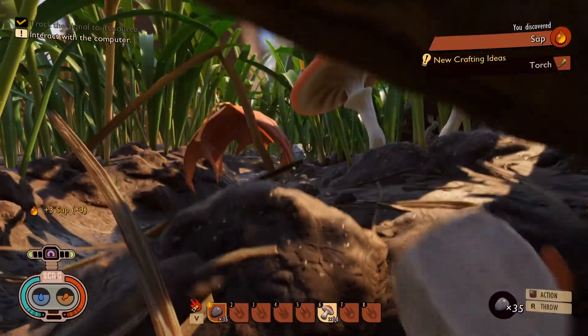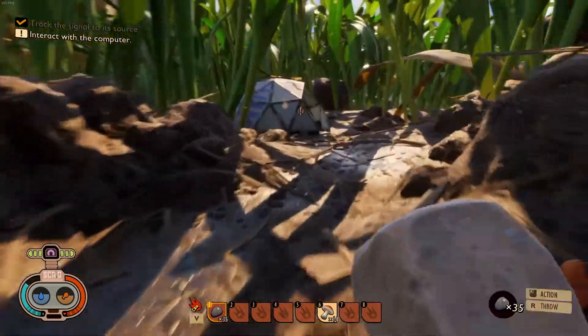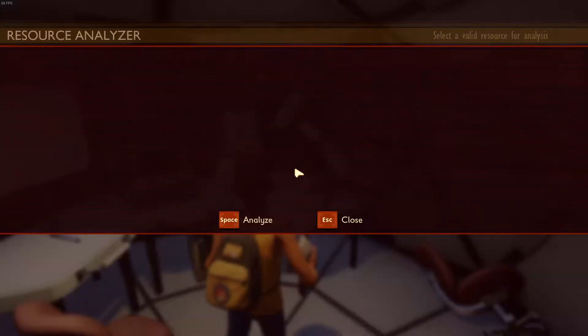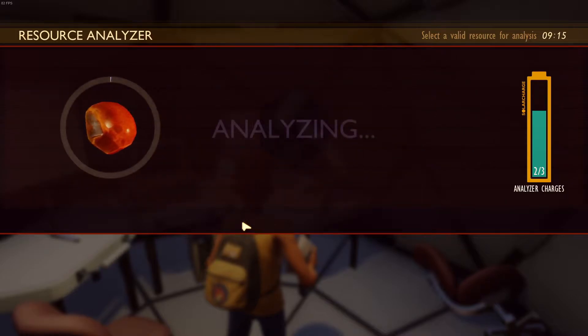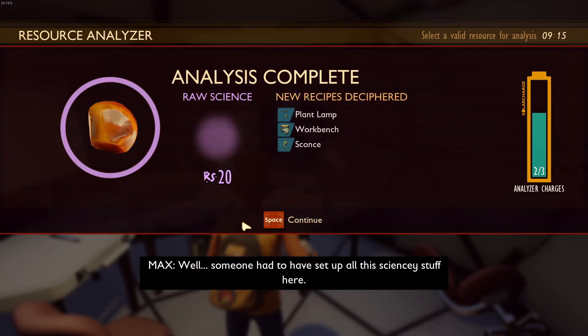we are going to make our way to that pod over there. Once you analyze the sap, you're going to unlock the workbench as well as the plant lamp and the scones.